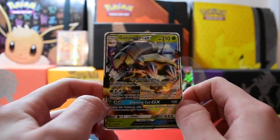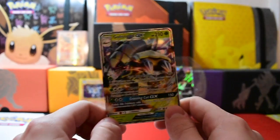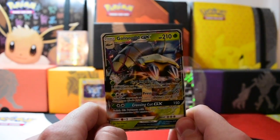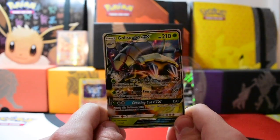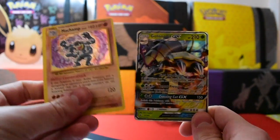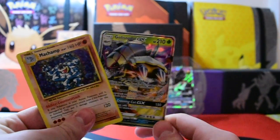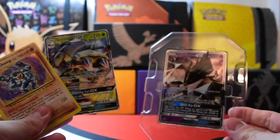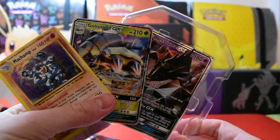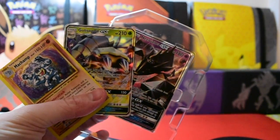And our rare is a Golisopod GX! I believe I got this one — if I do it will be a giveaway in the future, or maybe very soon, just depends when I tweet out — but it would definitely be a giveaway if I do have it. So thank you very much for watching everybody. We got the off-cut Machamp holo, the Golisopod GX, and the lovely Necrozma GX promo. Thank you very much for watching and I'll see you next time for the Marshadow tin. Peace.